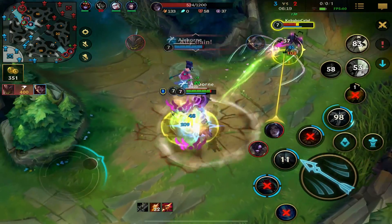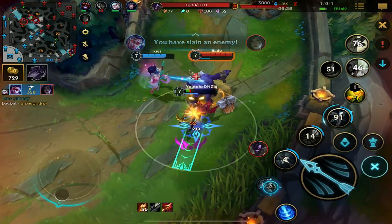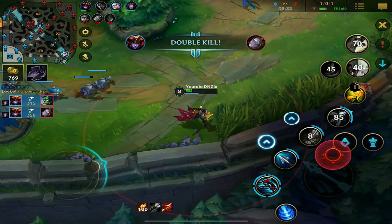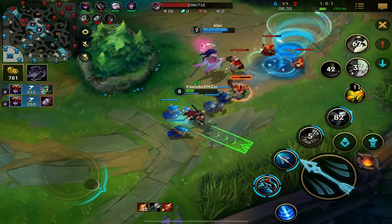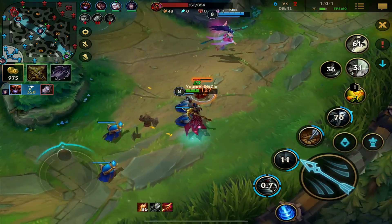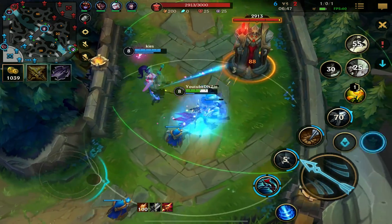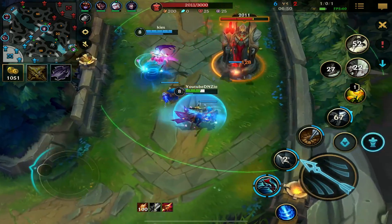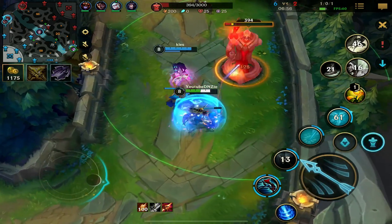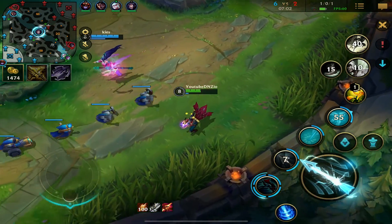Might be able to just kill him right here. I actually lived — that was very risky. Should be able to get good turret damage here. That barrier from Janna is insane. I'm backing up — they're probably going to trade turrets, I can't really do much.